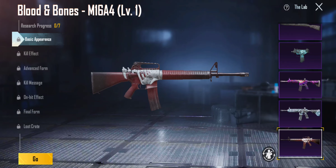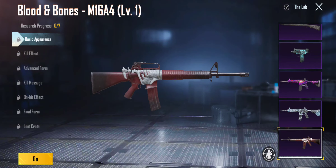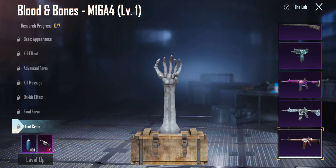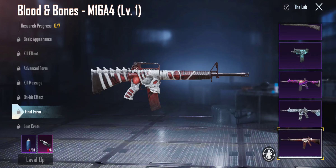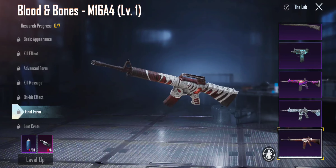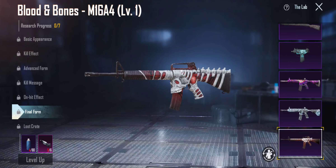Last one is Blood and Bones M16A4 — this literally shoots bones, bro what. Nice advanced form. One hit effects — look at the jiggly hands, dude. 6 out of 10. This is it — I'm gonna be showing you guys my favorites list right after this video, after I turn this off and make another video on my favorites list. I will see you guys later, peace out.